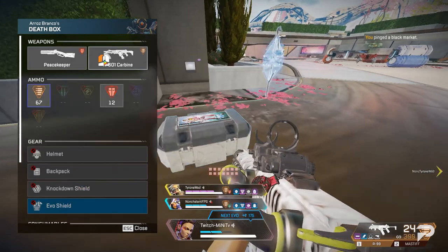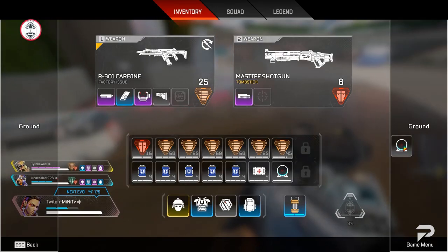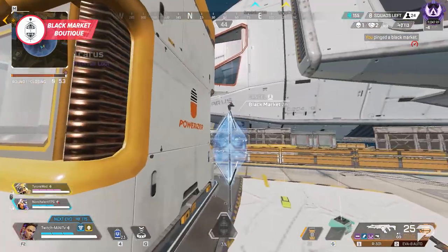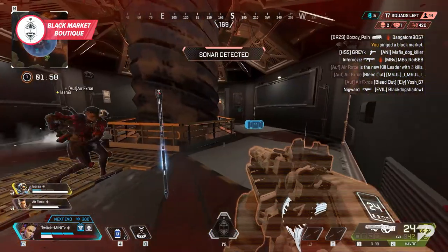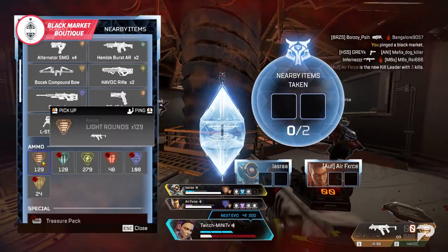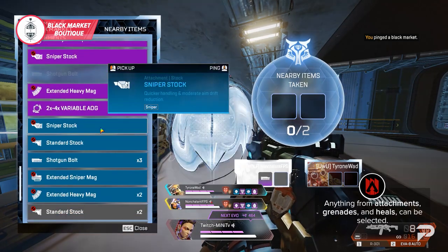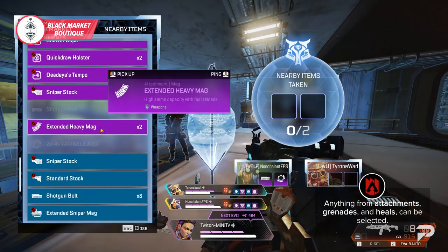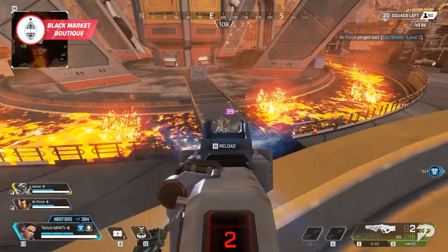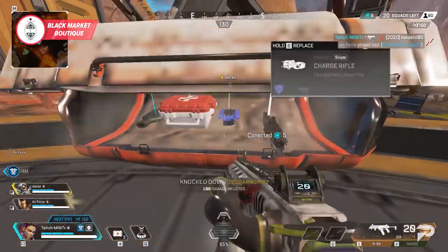Loba is all about helping her team loot quickly and effectively, with her ultimate being the primary method of her loot-stealing ways. Her ult activates the Black Market Boutique, creating a shop accessible by her and her squad. This shop gives you access to all the loot in about a 100 meter radius, and while everyone can take two pieces of loot, ammo can be grabbed freely. Anything from attachments, grenades, and heals can be selected, making her ultimate super versatile.